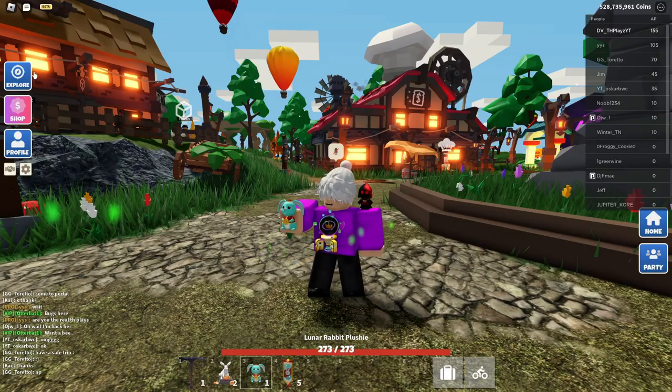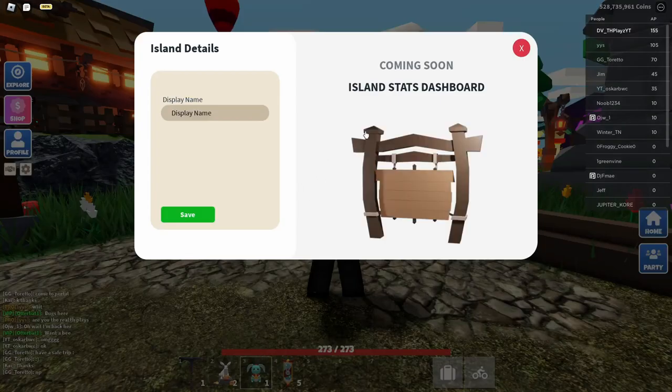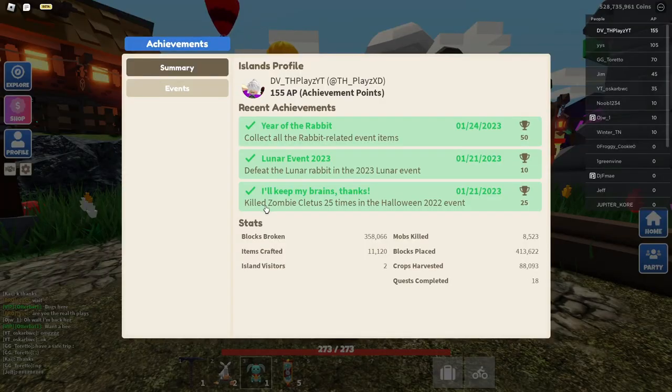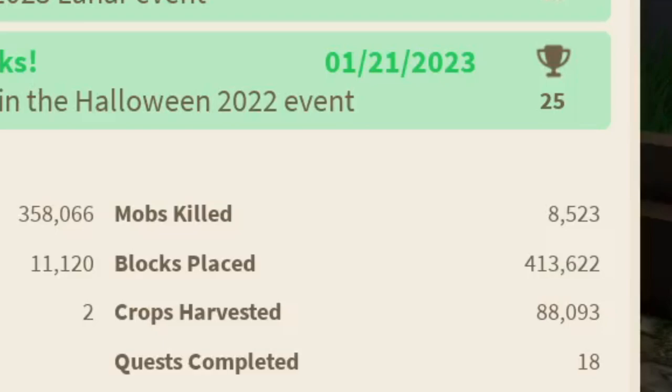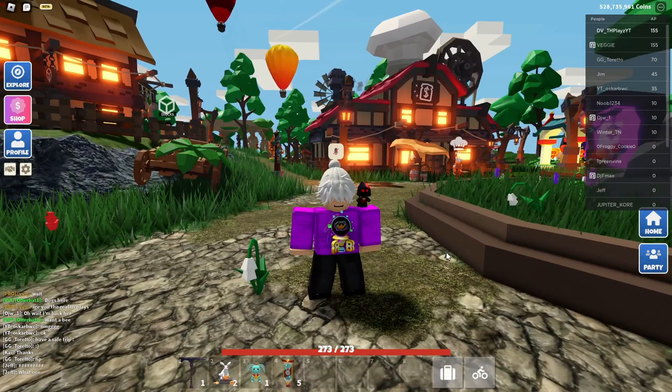Basically what this stats section is: if you go to explore, go to online islands, then click edit, it says island stats coming soon — that is basically what this is. So it is finally here. You can see how many blocks, items crossed, island visitors, mobs killed, placed blocks, crops harvested, and quests completed. That's everything about the AP system.